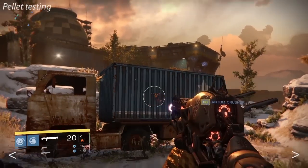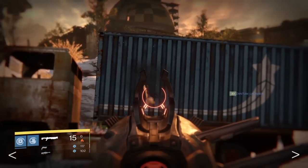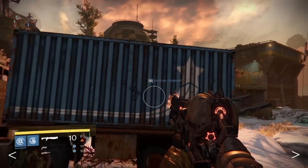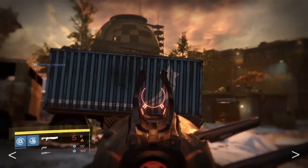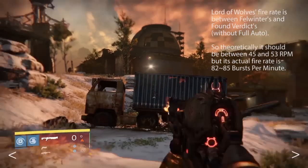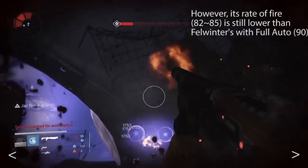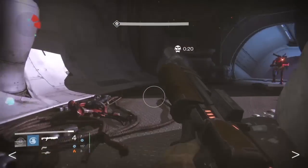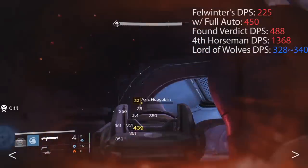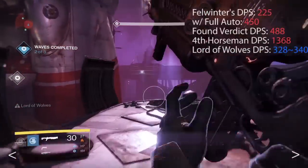One interesting fact about this gun is that it shoots one pellet per shot — just one. So even though the pellet does 48 damage in PvP, which is really high considering that Felwinter's with aggressive ballistics only does 25 per pellet, the gun lacks in pure damage. If you look at the DPS, you'll see why rate of fire and impact were pretty much useless stats — it shoots one pellet in bursts of five and the sustained fire rate is in its own class. Sustained fire rate is around 82 to 85 bursts per minute, which is faster than it should be but lower than guns with full auto. So while this deals more DPS than your average shotgun, if you want max DPS you should go with full-auto shotguns. It falls right between single-shot shotguns and full-auto shotguns in terms of DPS.